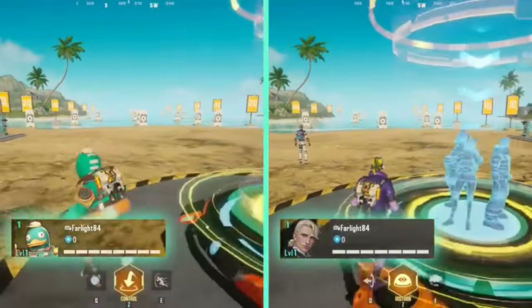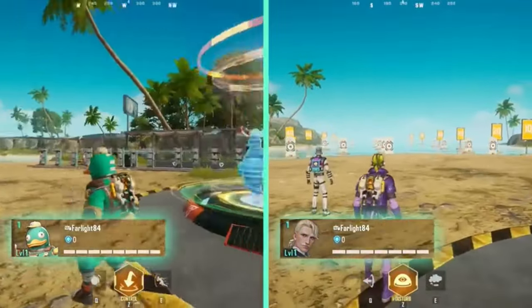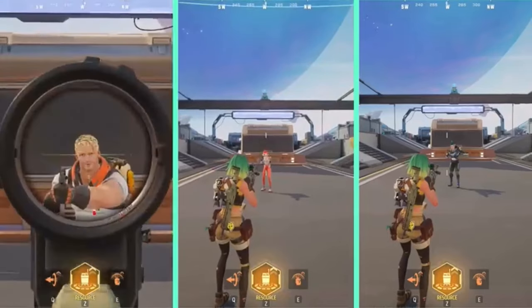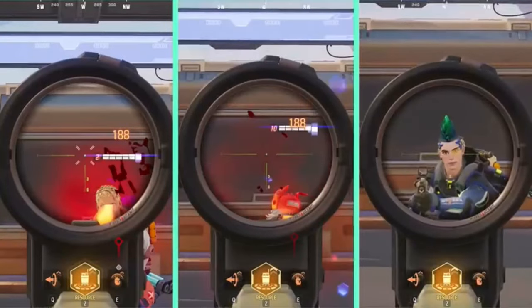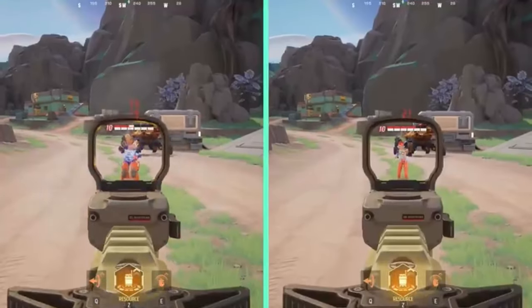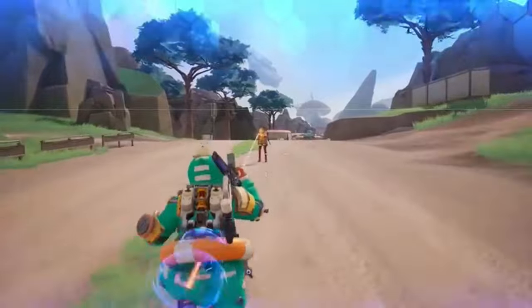We've also changed some general settings to provide a more balanced and fair experience. Previously, the balance between characters of different sizes was reflected through different base health points. Now, all characters have the same HP. Instead, we adjust balance based on the character's head and body size. For example, larger characters will receive additional damage reduction and immunity to slowing effects when hit.